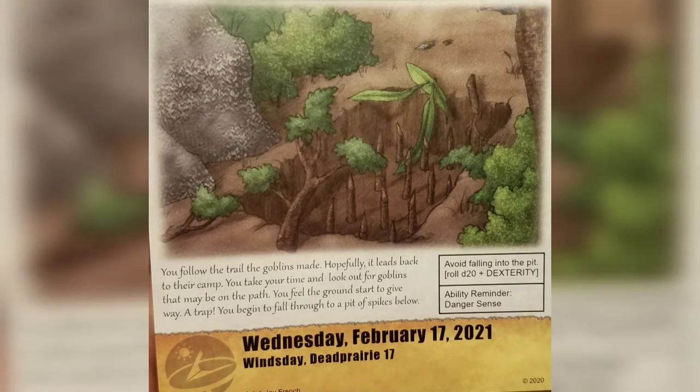Today says you follow the trail the goblins made — hopefully it leads back to their camp. You take your time to look out for goblins that may be on the path. You feel the ground start to give way and begin to fall through to a pit of spikes below. So we're going to try to avoid falling into the pit by rolling a d20 plus our dexterity, and if we had danger sensibility, we'll use that today.